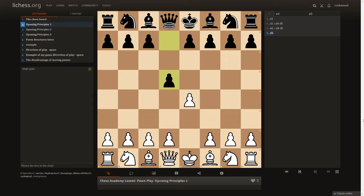The move d5 is currently called the Scandinavian Defense, but in older times it was called the Center Counter Game. You want to understand why — this is the most direct counter against the e4 point.